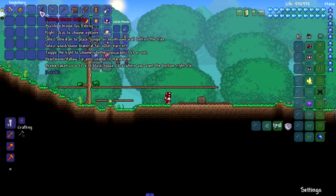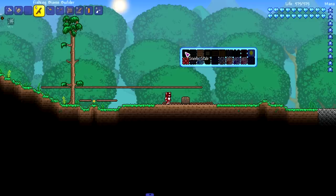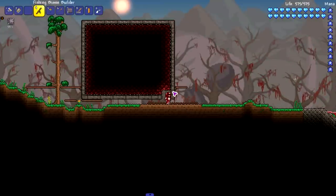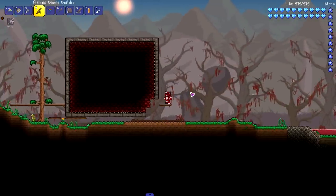Moving on to the Fishing Biome Builder, which builds a biome for fishing. Let's choose the stone slab option and see what happens. Oh - it broke the chest! Okay, add it to the list of items that can break a chest with items in it.